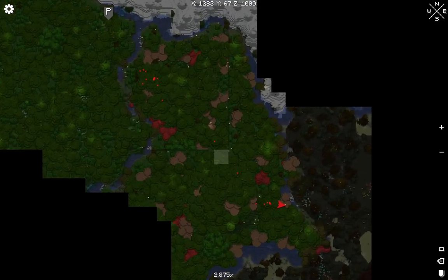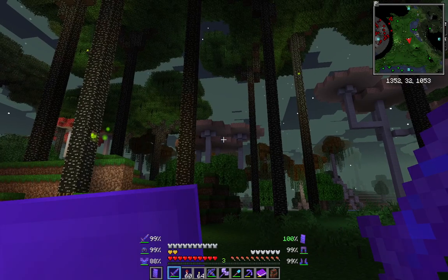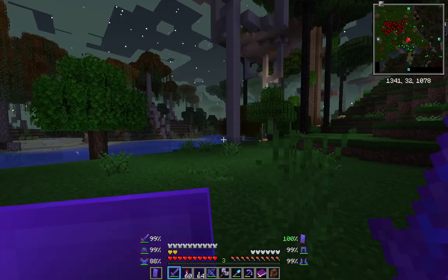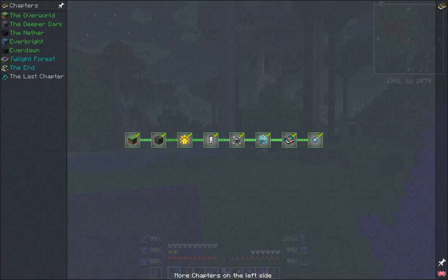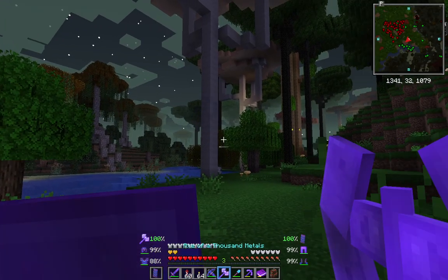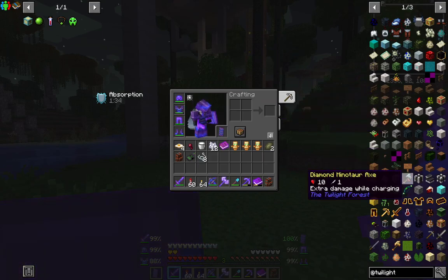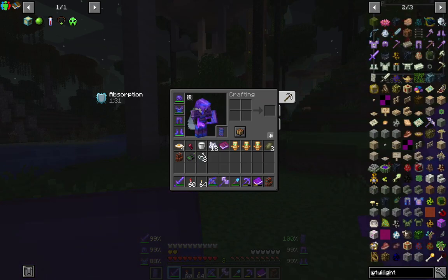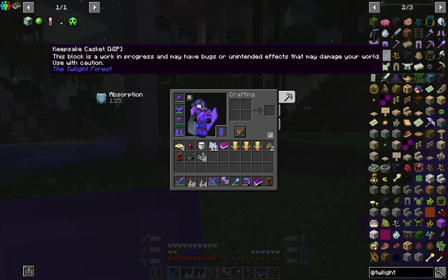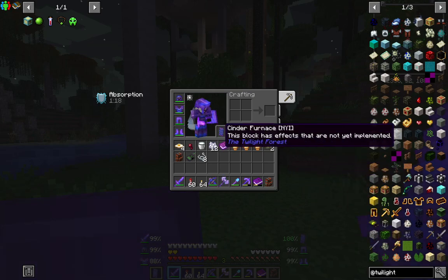There's another biome, you can see like a weird biome generation there. What was I going to do? Oh I was about to check something. Oh yeah - there is a Twilight Forest book, the journal I think it's called, which it's not perfect at the minute, it's still being worked on. Twilight Forest as a whole has still been worked on and there's at least one more dungeon left to build.